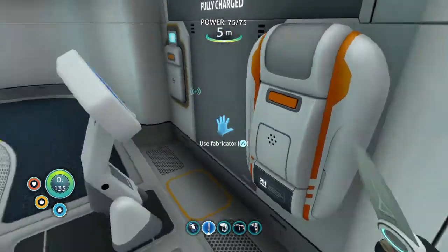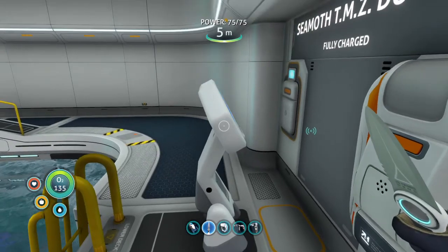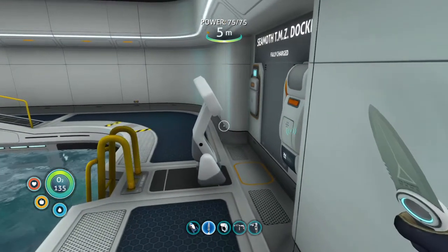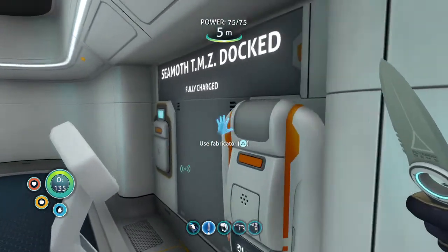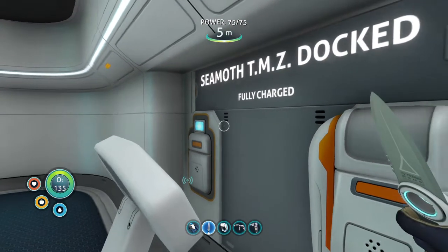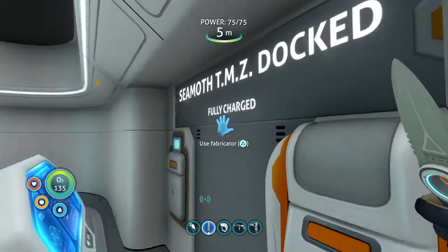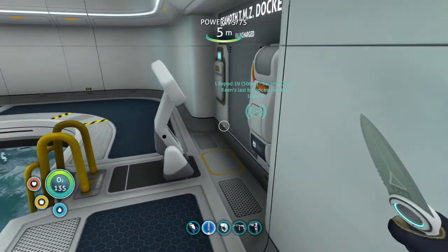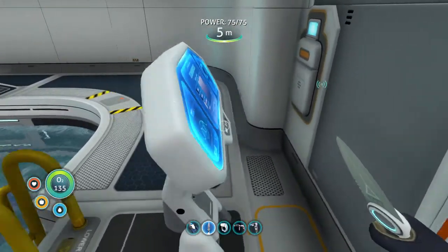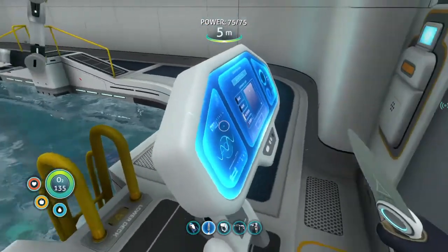I've been struggling at first to place the thing because it's been faced this way, and when you're first building it, that's all you see is it facing this way in the wall. I didn't know that the wall kind of goes in a little bit. I didn't know it does that, so I was thinking — wait, how am I supposed to even get through it? There's no way to physically get in front of the monitor.